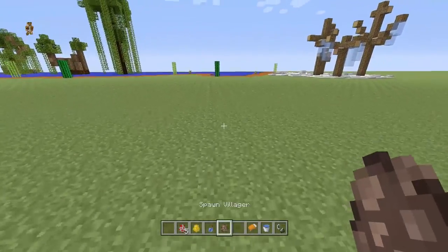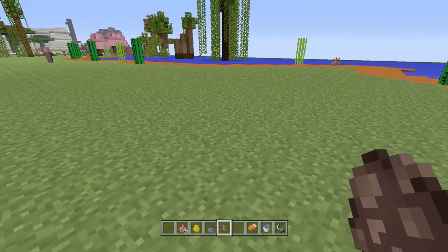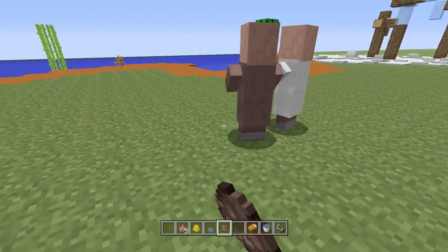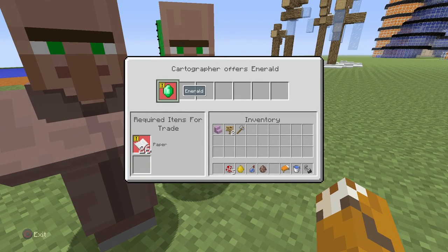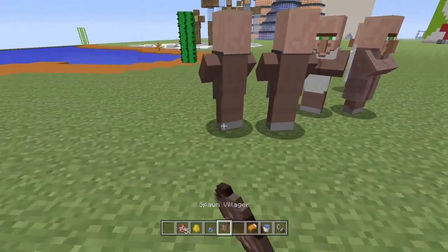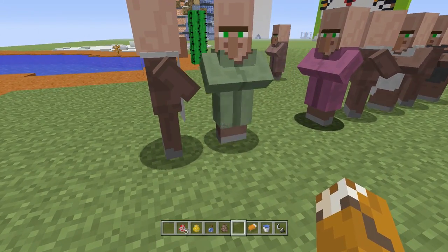The second secret feature is actually to do with the villagers. So as well as the 12 brand new mobs on the changelog and the brand new type of villager — so 13 brand new mobs — there's actually a 14th brand new mob that is a secret. So this is the brand new official one, the Cartographer. He will sell you adventure maps to find Woodland Mansions or Ocean Monuments. But as well as this guy — who is an official brand new feature — we've also got, if you look over here, a brand new green type of villager called the Nitwit.